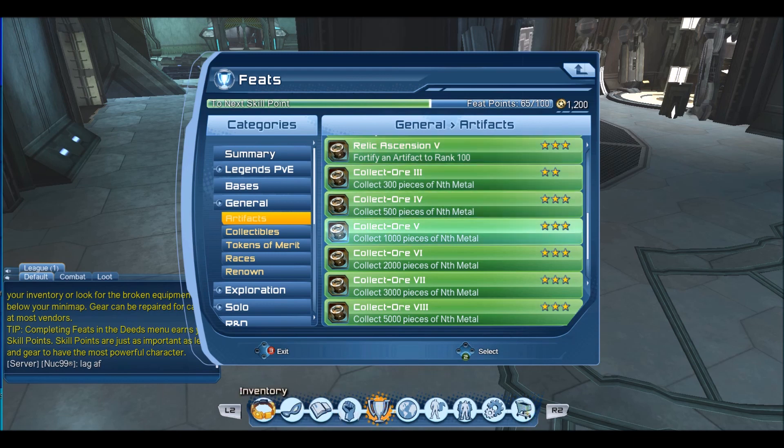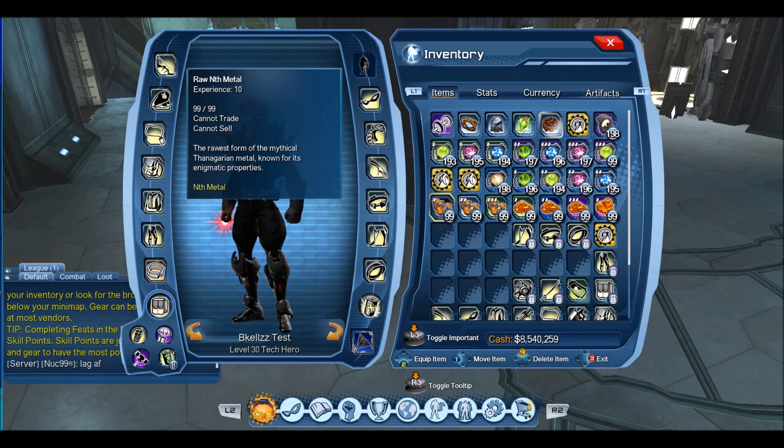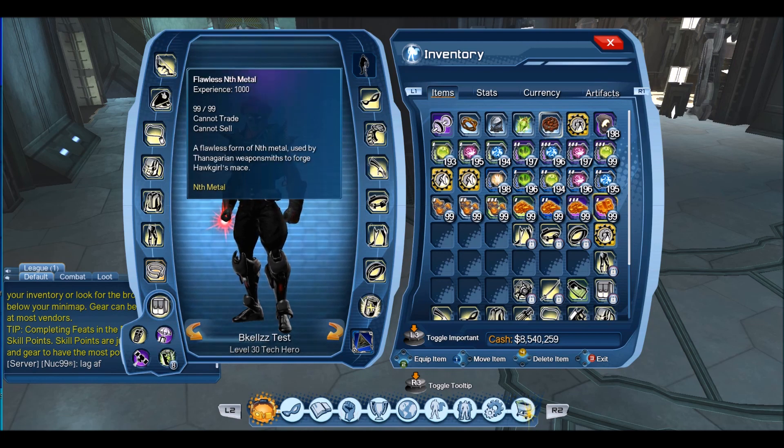There's definitely a decent amount of additional feats. For nth metal itself, you have 10, 20, 50, 100, 200, 500, and 1,000 experience versions — the 1,000 being the best one you can get. You'll get these from just playing the game; the vault and the stabilizer event give you specific amounts.